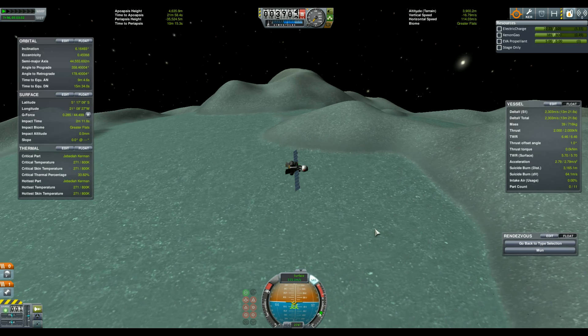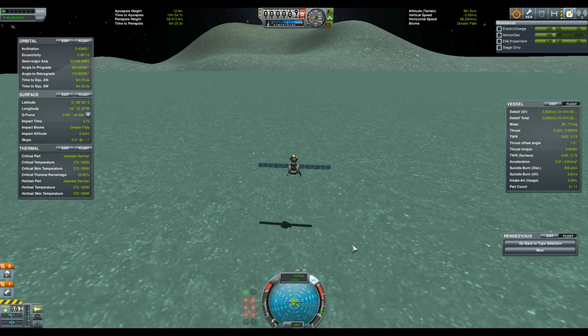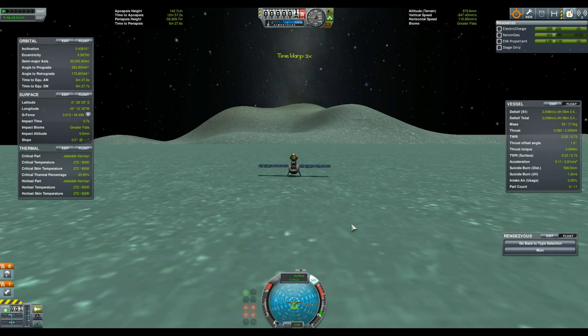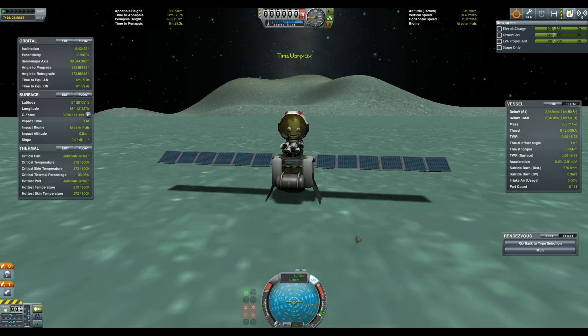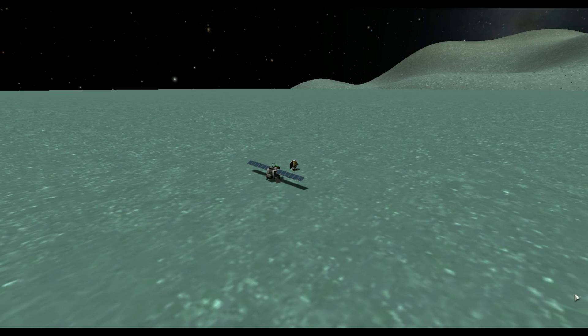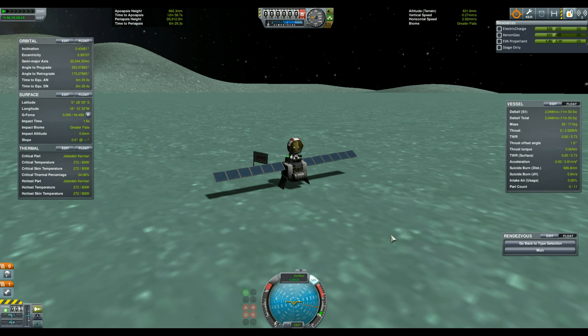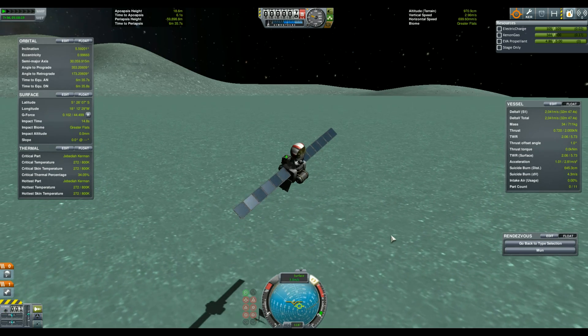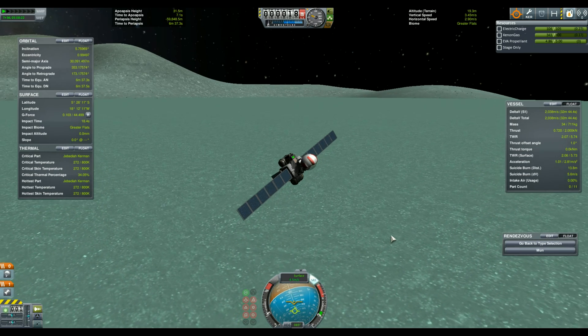The only complicated thing was the fact that the small reaction wheel is a bit too powerful for the craft at this point. Taking off and leaving Minmus' sphere of influence is routine, but considering the amount of delta-V left in the tank and the inclination of the orbit, I passed through a parking orbit.